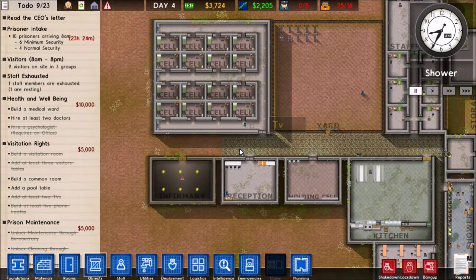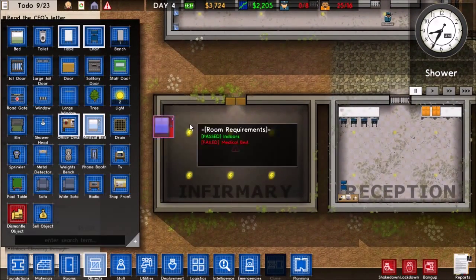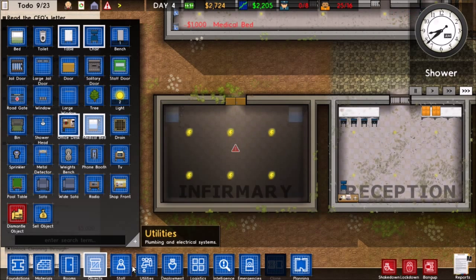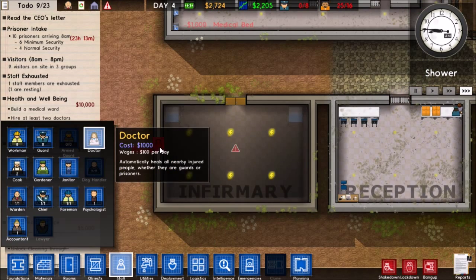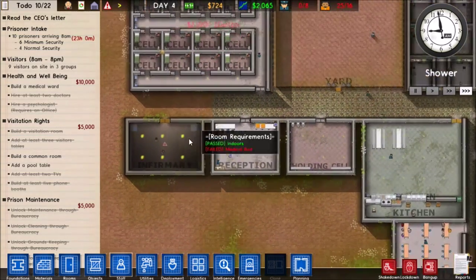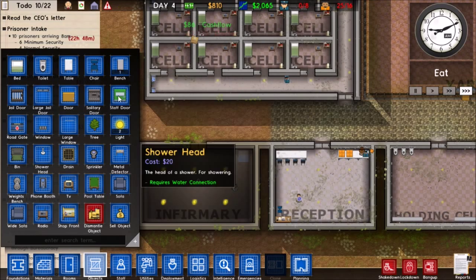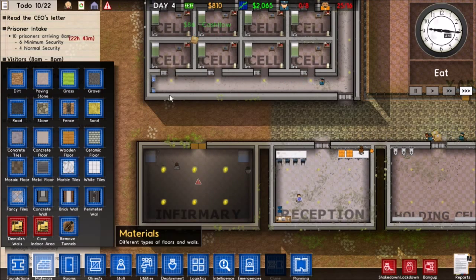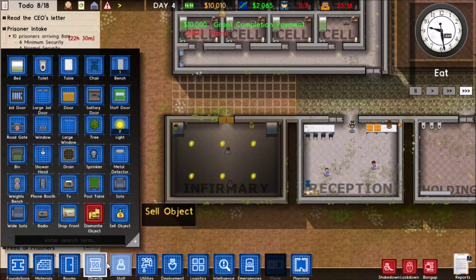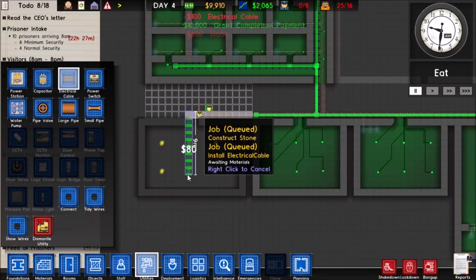Now we've got 25 prisoners, so we're really going to need that extra cell block. We have a lot more money now though, so we can add medical beds and hire two doctors. We need to put down some more stone for our pathways as well. That health and well-being grant is done — we need an electrical cable run there too.